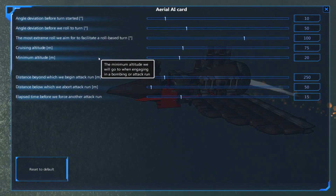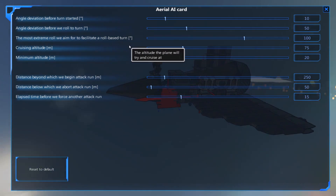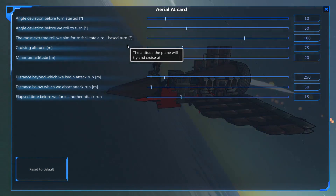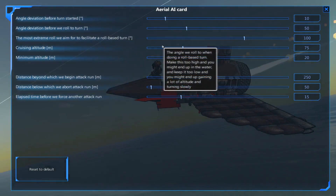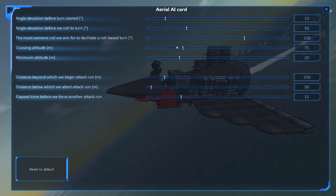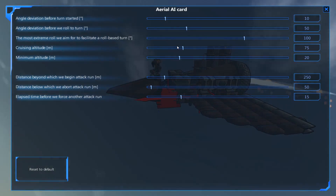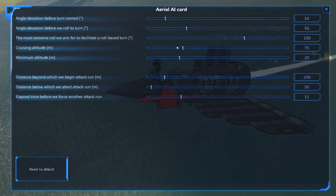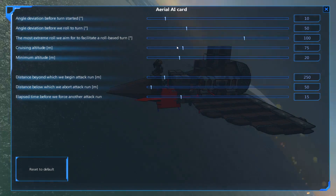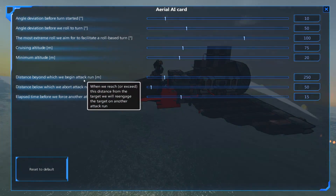Most extreme angle we aim for to facilitate roll-based turn defaults to 100, which in effect turns your aircraft a little more than completely sideways to turn. This is fine for a higher altitude aircraft or a maneuverable jet, but unless you have lots of pitch and roll authority you might find yourself falling out of the sky. You want to set this much lower for something less maneuverable — say about 40 — that'll allow you to maintain plenty of lift but give you quite a large turning radius. The rest of the AI settings are fairly self-explanatory; if you find yourself crashing into the water a lot, adjust the minimum and cruising altitudes. Attack run parameters I normally fiddle with repeatedly until I find something I like — it's entirely based on the aircraft.